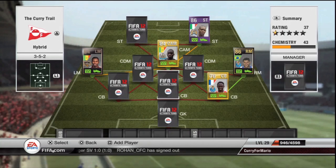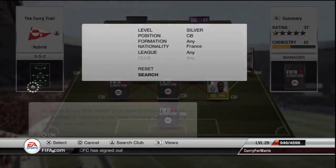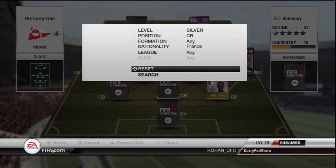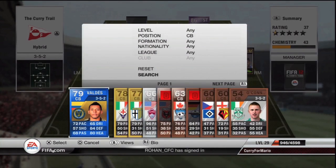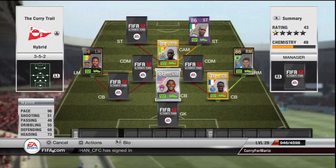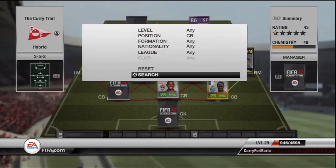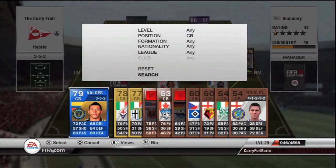For Mangala to get 9 chemistry, all he needed was one more orange link — so either a French player or a Porto player. But it could be no other man than Marvelwin. 96 pace — his defending stats aren't amazing, but when you have 96 pace you do not need defending stats. Pace is probably the most important thing in the game, and Marvelwin is amazing.